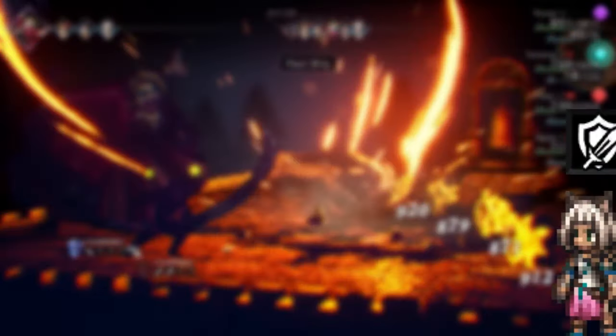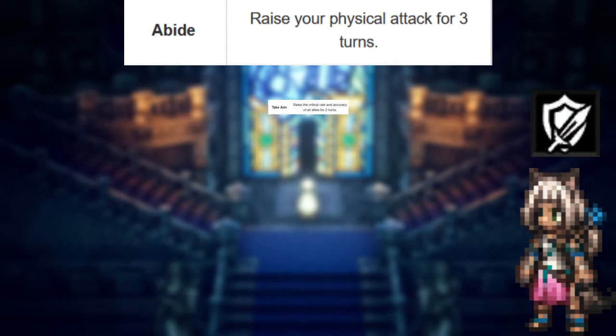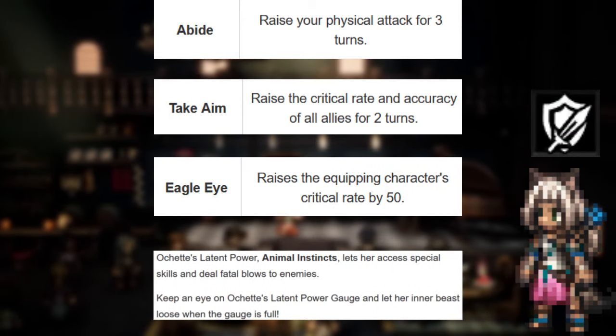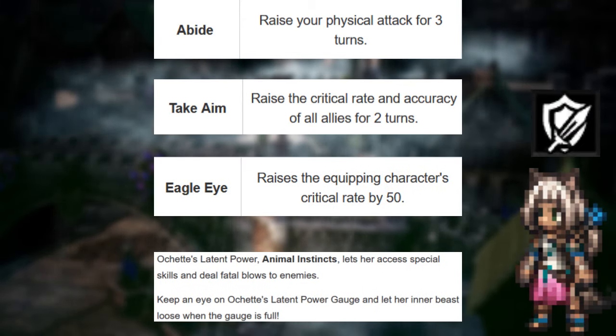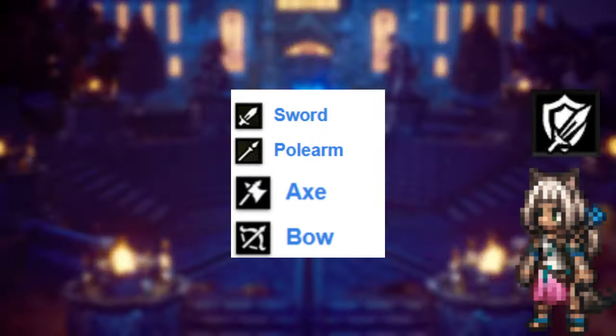Ochette's best secondary job is the Warrior class. This will allow her to drastically increase her physical power and use skills like Abide, Take Aim, and Eagle Eye, combined with her Latent Power, letting her do massive amounts of damage on pretty much anybody she battles. Giving her the Warrior sub-job also allows her to cover Swords, Pole Arms, Axes, and Bows, making her very versatile in breaking shields during battle.